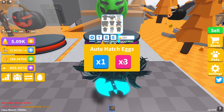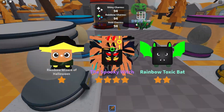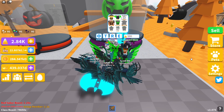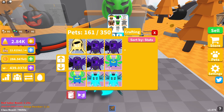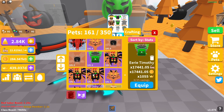Let's auto-hatch this egg. I think we have auto-delete set up. Hold up, I need to stop — I'm not sure what we're auto-deleting. We should be deleting everything below five-star, since we'll want to keep five-stars. We did get a four-star already but I don't want it — I want the five. Let me find and delete this four-star real quick. There it is — gone.